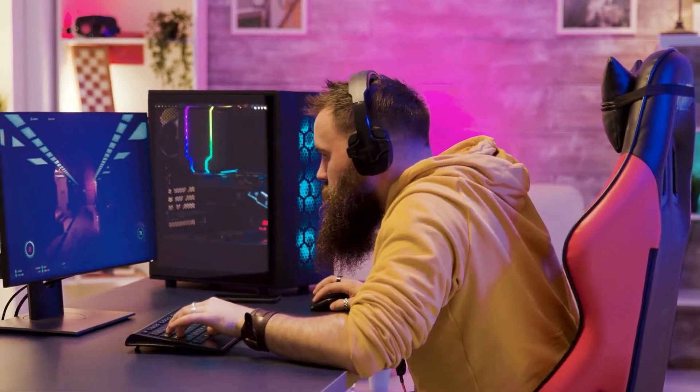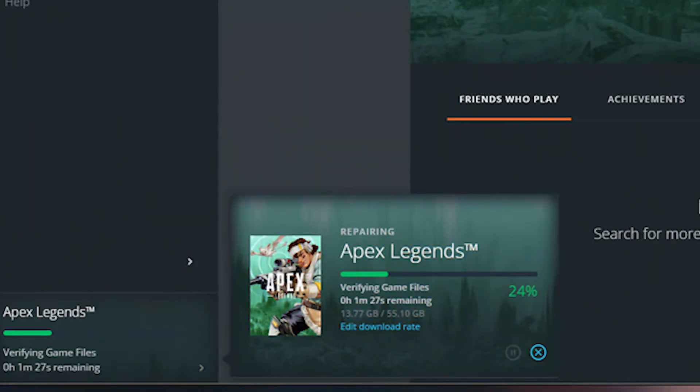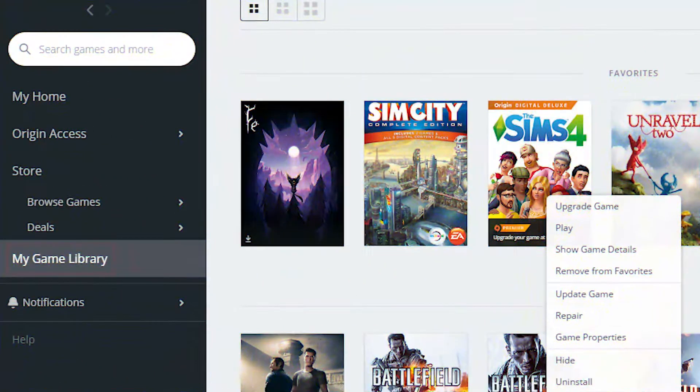Next, repair the game files. If the Apex Legends update is still stuck on preparing, it could be because some of the files are broken. Before the download can start, the game files need to be fixed. You can do this with a tool that comes with the Origin client.